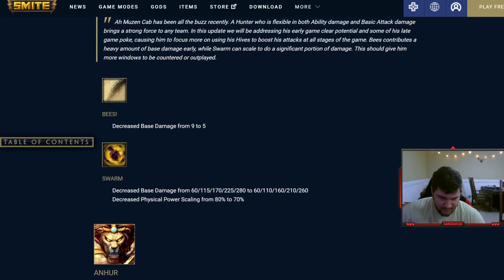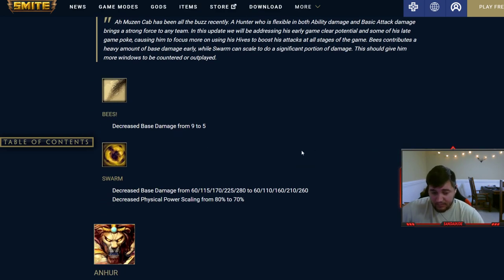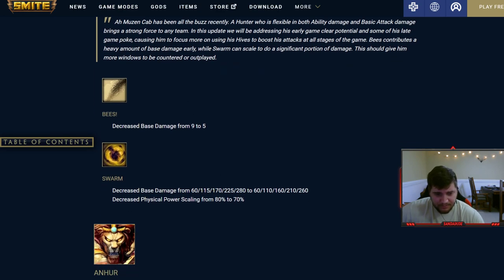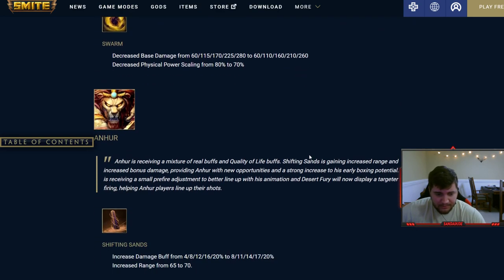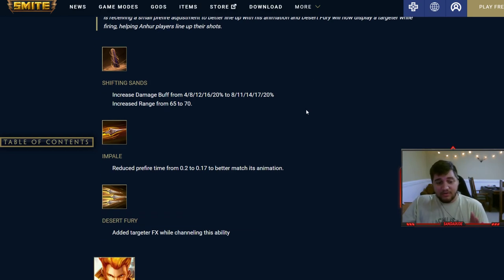Now onto god changes. AMC got hit hard — his bees basically no longer exist, and his swarm's damage and scaling are lowered significantly on his two and passive. Normally you build Transcendence and power boots on AMC because you get so much attack speed from his hives, so this hurts him. Anhur received three buffs: his one increases damage stronger in the early game — ranks go from 4/8/11/12/14 instead of being flat — so you feel that 8% chunk a lot more early game, but late game it still caps at 20%.